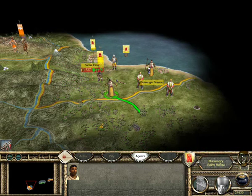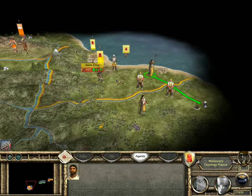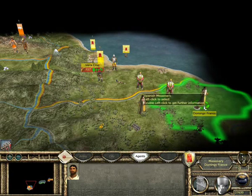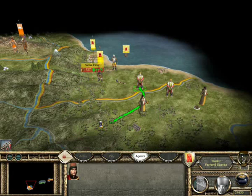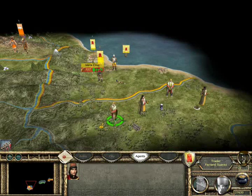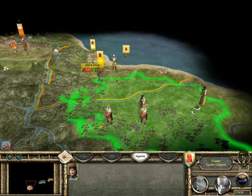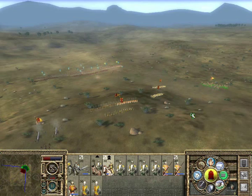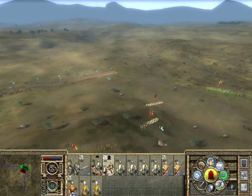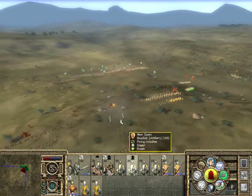New Spain has the technological advantage, but they suffer from manpower shortage and need to rely on native mercenaries to bolster their ranks. The available units you can recruit are few in quantity and in unit size — a usual unit of swordsmen consists of 60 men, while in this campaign it's only 30. This is compensated by better weapons, armor, cavalry, muskets and artillery. Furthermore, armies led by conquistadors such as Hernán Cortés will assist them.